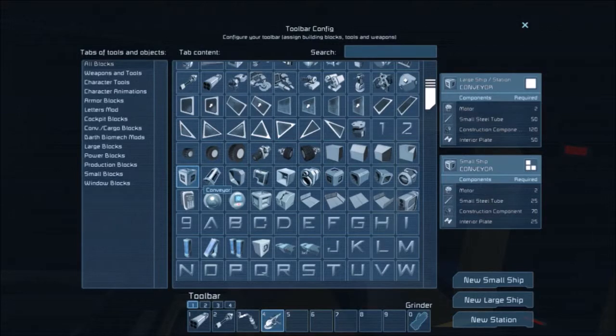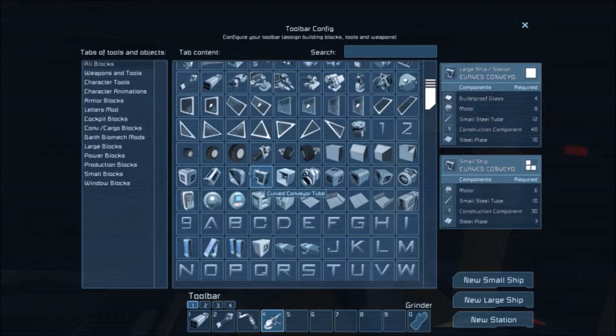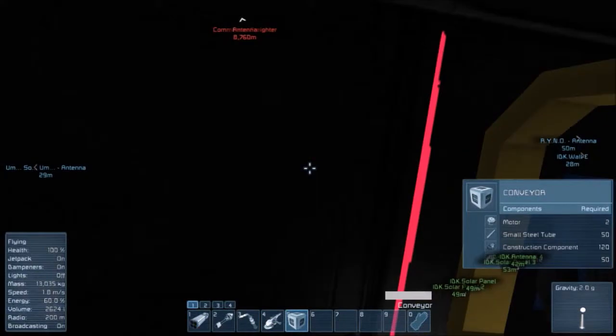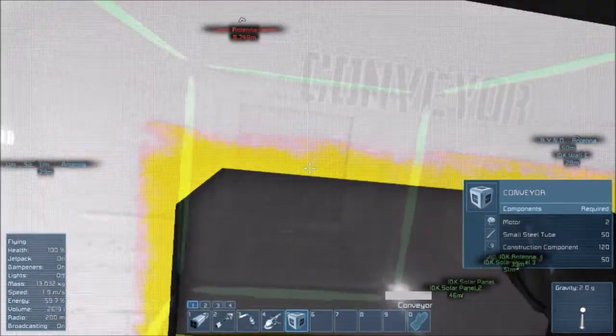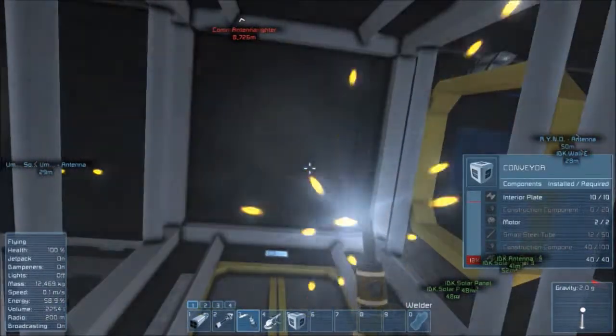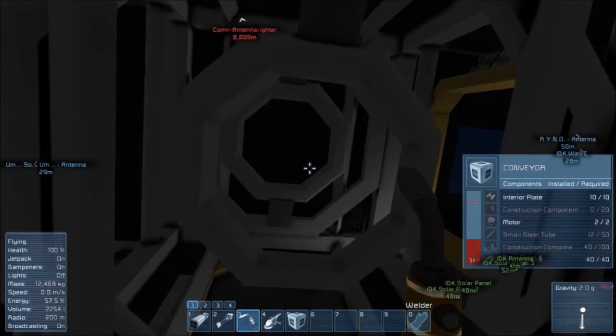I'm just going to put all this stuff in the cargo bay on my ship for now. Should probably keep everything on your ship. That's my story and I'm sticking to it.